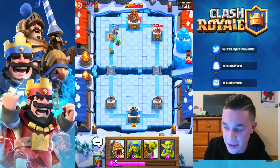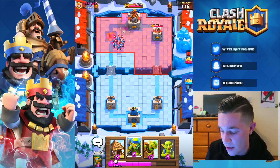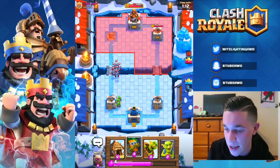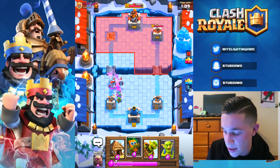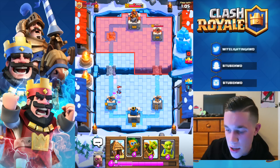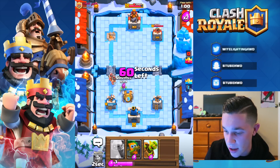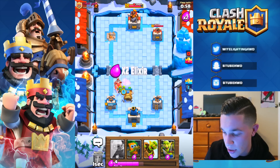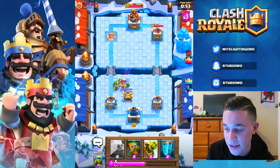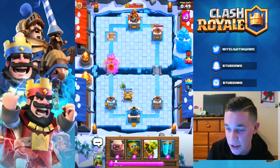That is tower number one — we're not done with this guy, we're gonna wreck him! He hasn't even touched us yet and we're already smacking the absolute hell out of him. Let's get our spear goblins and golems right there to help against that minion horde. He keeps pushing the left side — he's an idiot. Let's get the goblin gang going in — that elite barbarians push is just getting completely smashed. The goblin gang is a beast!